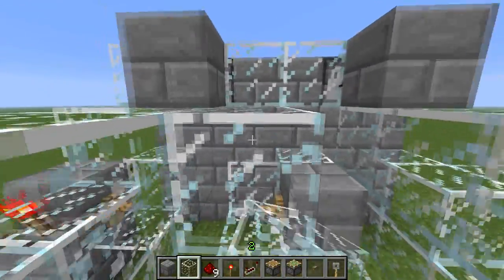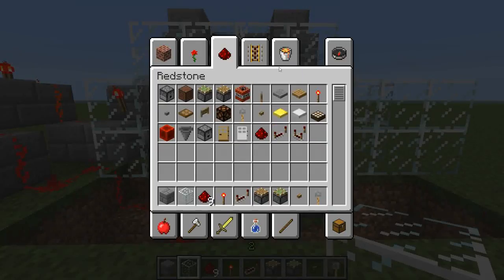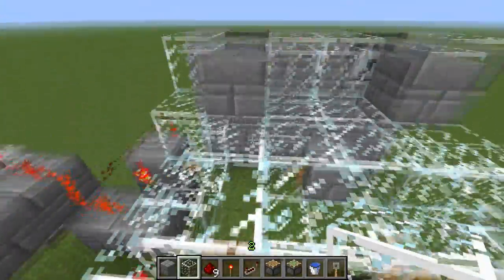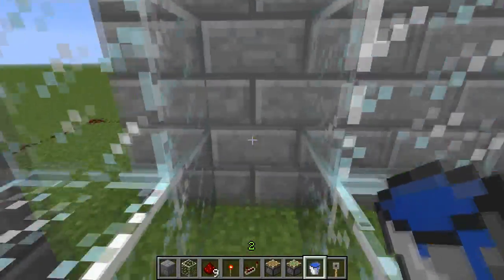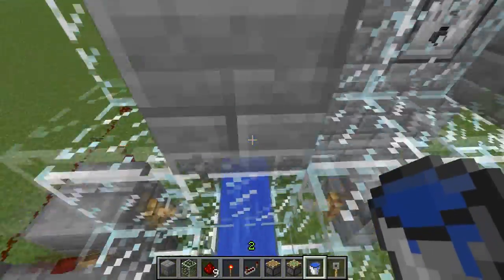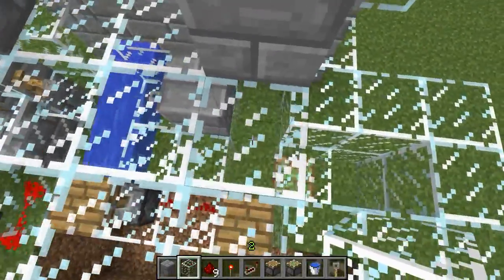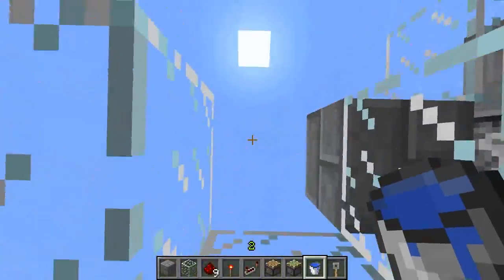Now I gotta do the roof like this. The middle part will be free from blocks. Now I gotta pour the water at the beginning - the water here. It's working, good to know.